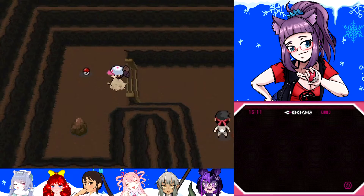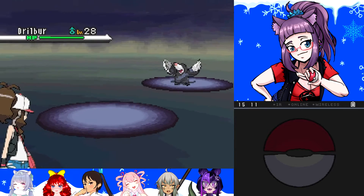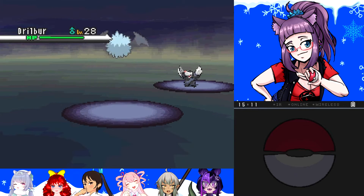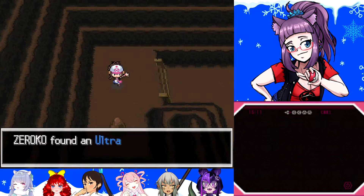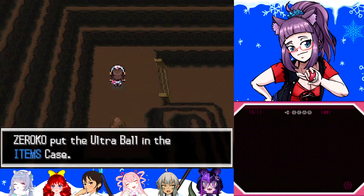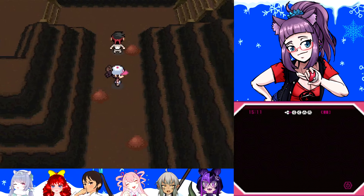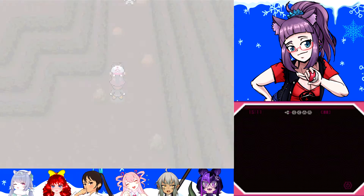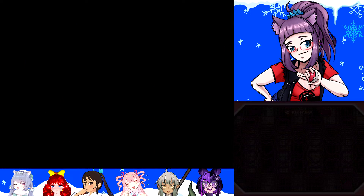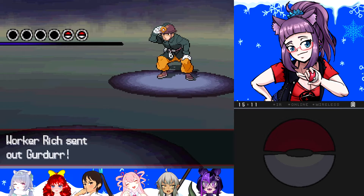What's up here? We got — ah, it's just another Drillbur. I don't need that right now. Hey, got an Ultra Ball — that's pretty nice. Oh, it's a trainer. Worker Rich — you Rich Evans? Girder. That's cool, I got Batty-chan.